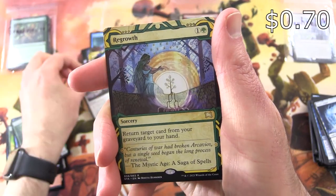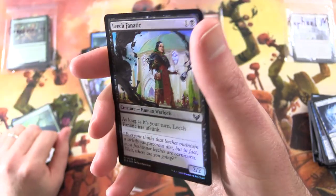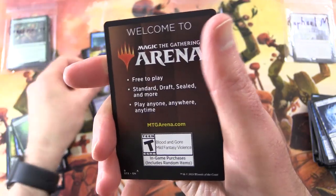So nice — Rare, Mystical Archive. Foil Lich Fanatic. And that is it.